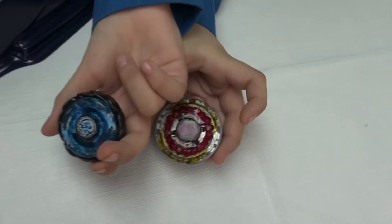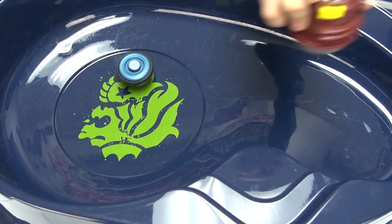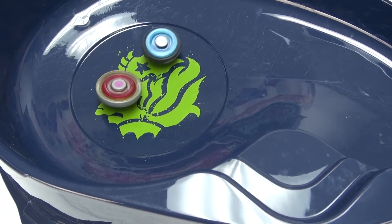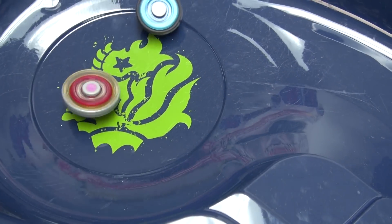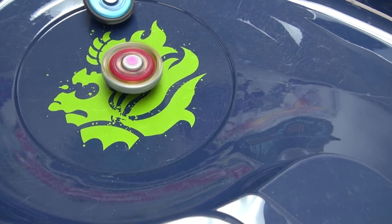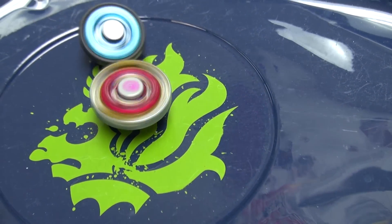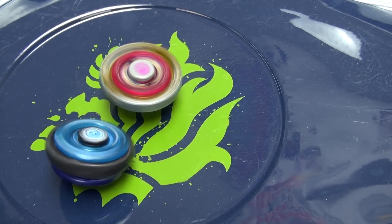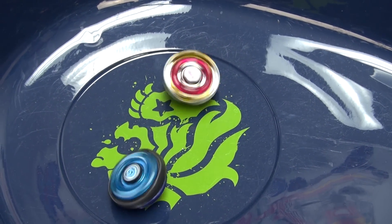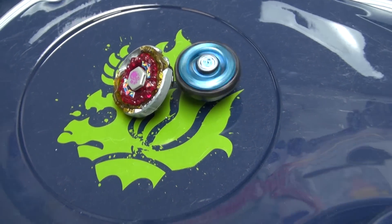Now we're going to do Soul Cygnus and Bait Ares. Bait Ares makes a few attacks against Soul Cygnus. It's pushed back, but same for Ares — both pushing each other back. But Soul Cygnus does not look so good. Now Ares is pushing back Soul Cygnus. And the winner for round one is actually Soul Cygnus! Holding a 1-0 lead. Now time for round two.